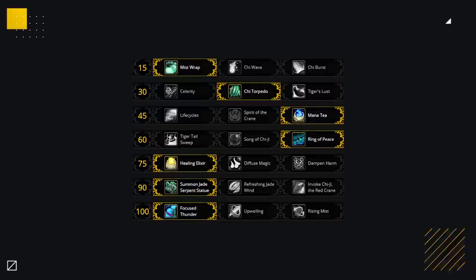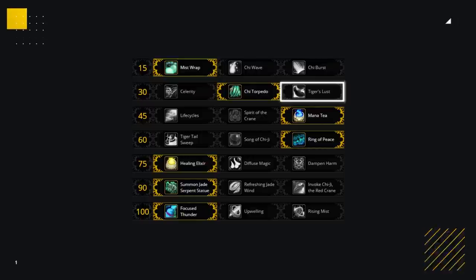There honestly isn't all that much in terms of adaptations here, and the times you'll want to change these are very niche. First is on the level 30 row. Whilst Chi Torpedo is very strong for your own mobility, it's often the case where you don't need it. And if you're playing with melee classes, they can really make good use out of Tiger's Lust, so speccing into this and giving your teammates that extra root break or freedom can really help with their pressure.